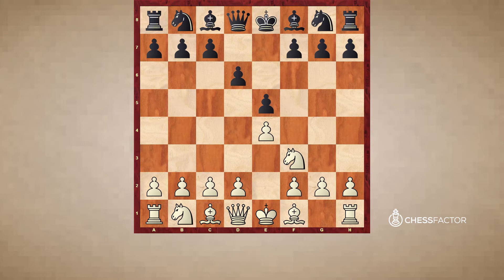d6 is not as popular as Nc6, one reason being that this bishop gets locked in. White now plays Bc4 and black plays Nd7. White plays d4 and now black plays c6, which is quite a common idea in these openings, simply to gain control of the potentially important square on d5 and sometimes support an advance of the queenside pawns.